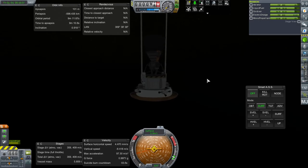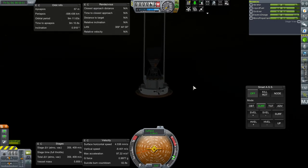8.4 meters per second — I thought it'd be less than that. I should have configured the parachutes a little bit more. A little bit of a rough landing here.